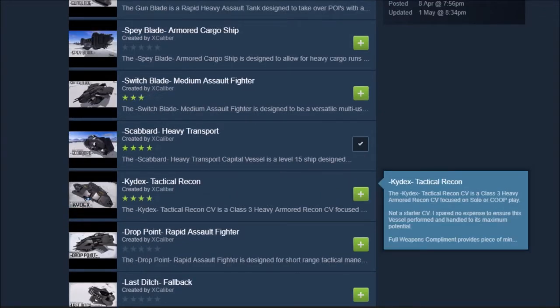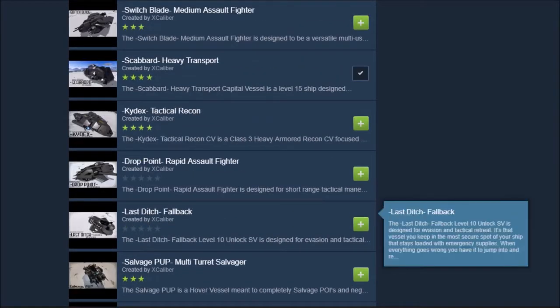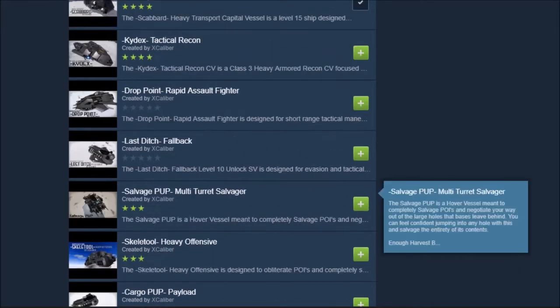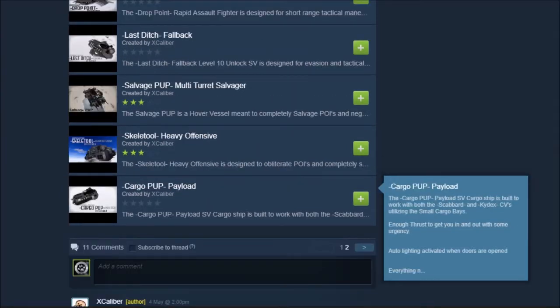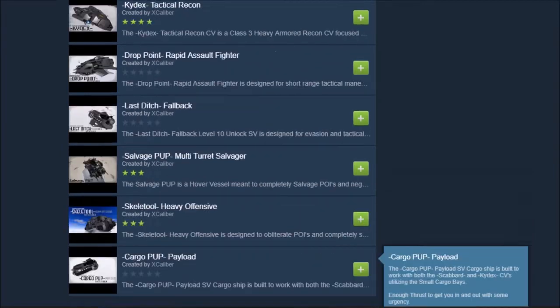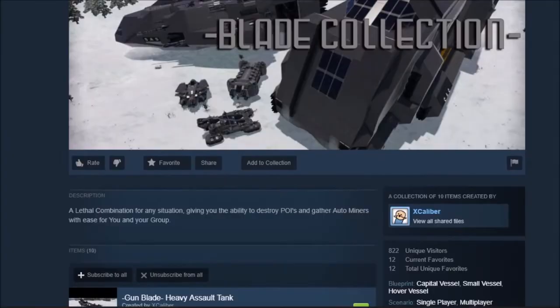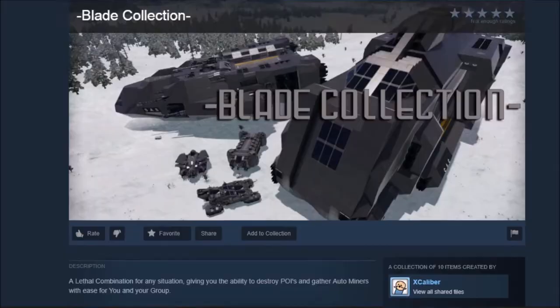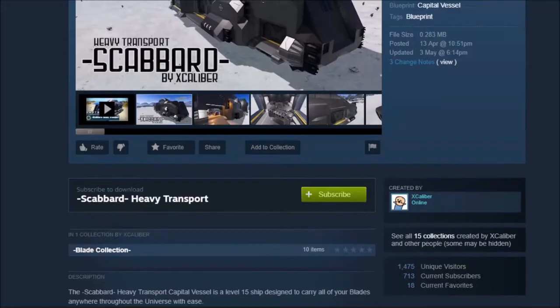He's also got the Kydex tactical recon, the Drop Point rapid assault fighter, the Last Ditch Fallback salvage pup multi-turret salvager, the Skeletal heavy offensive, and the Cargo Pup payload. So those are all of the Blade Collection series. I'm guessing he's built them to sort of resemble the Blade Collection in color and texture. Let's take a quick peek at how this baby handles.